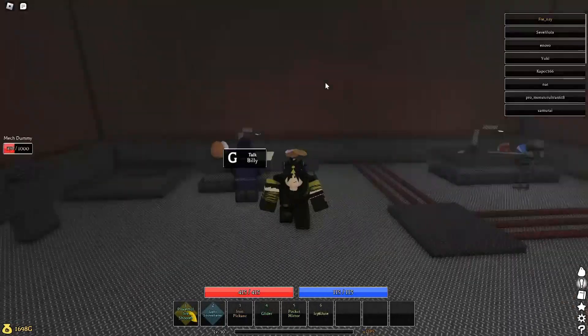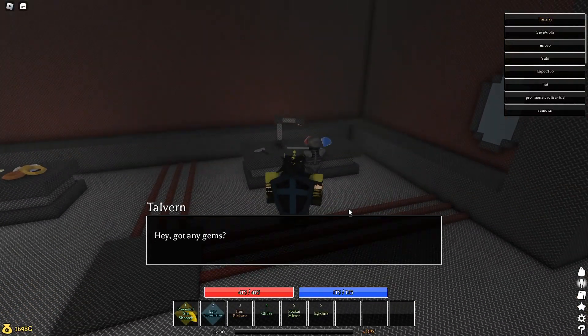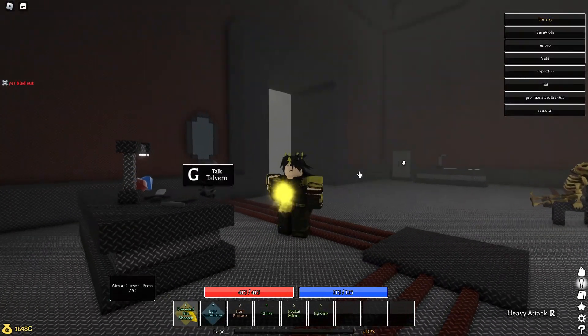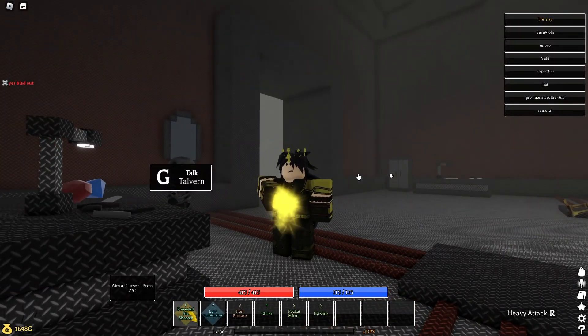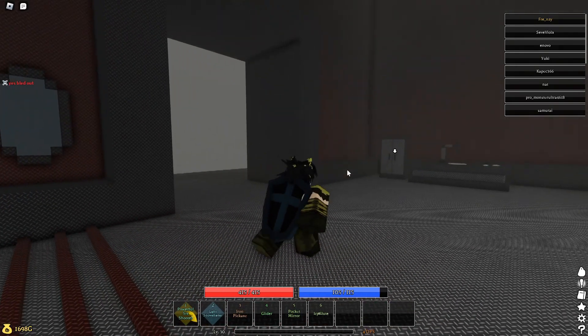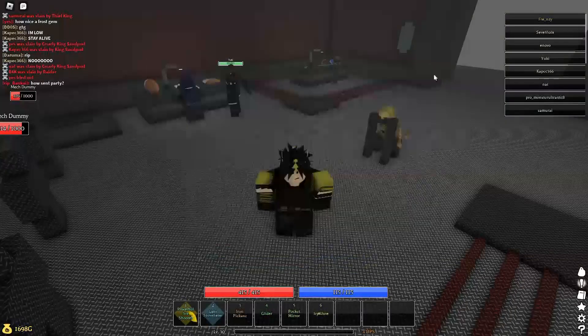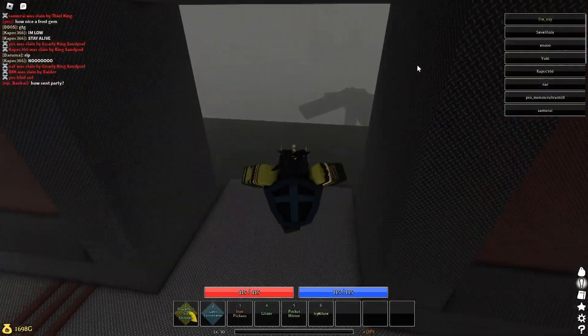Once you craft the revolver, you're going to want to put a charm gem on it. Gems basically drop from any variant enemies or bosses — it's kind of just luck to get them, unless you have a mondo ring or a friend with a mondo ring, who can continually make bosses turn into variants that you can fight for gems more frequently.